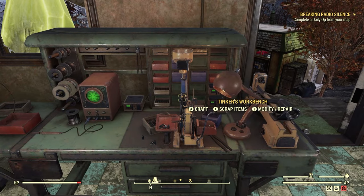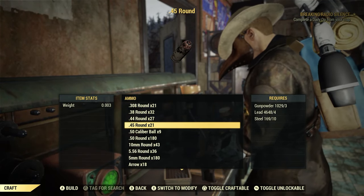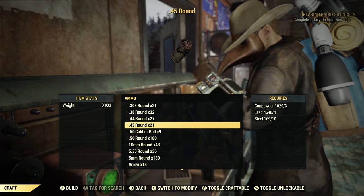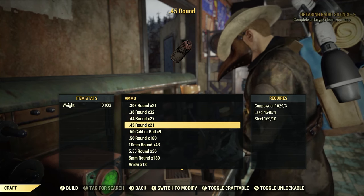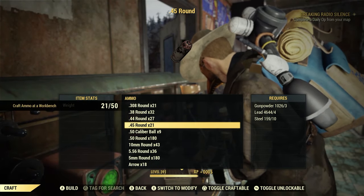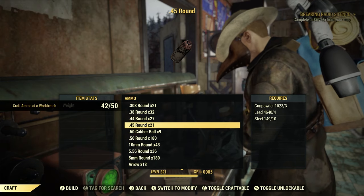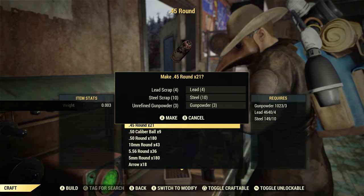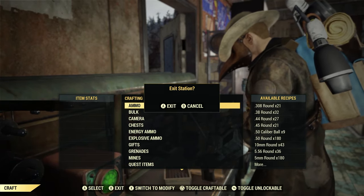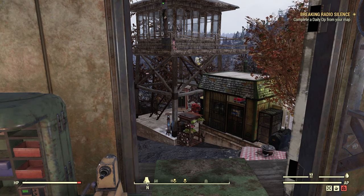Let's go back to our Tinker's Workbench. Now with Ammo Smith equipped, our .45 rounds show 21 instead of 12, with the same requirements: 3 gunpowder, 4 lead, 10 steel. We have Super Duper on, so let's craft. Super Duper did not kick in. Let's try again — no luck. One more time to get to 50. There we go — we're 0 for 3 with Super Duper. I do get comments saying Super Duper isn't working, but again, it's a 30% chance, 70% no chance.